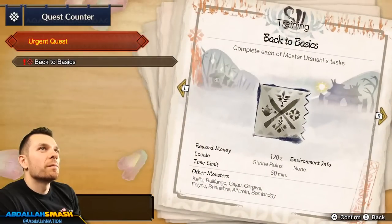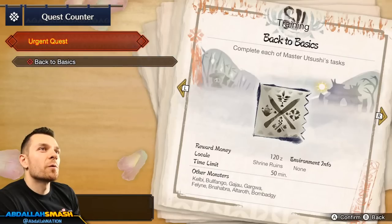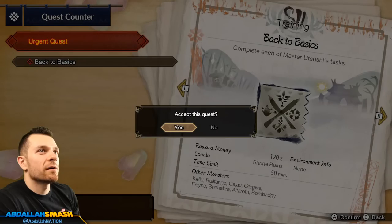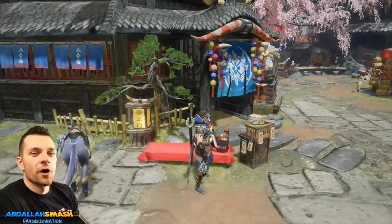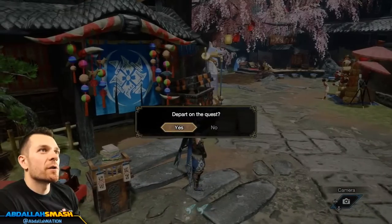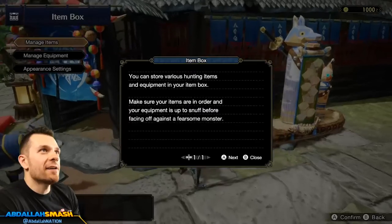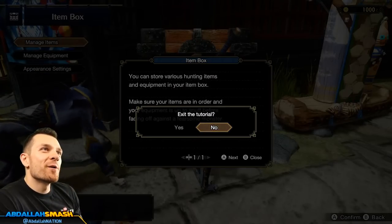Let's do the urgent quest — back to basics! Look at this cool quest thing. Reward money: 120 zenny. Time limit: 50 minutes. You've got the Kelbi, Bulfango. Let's go — do the Jagras, I remember them. Now we press ZR to depart? I don't even have a weapon, so there's that. Where do I get a weapon?